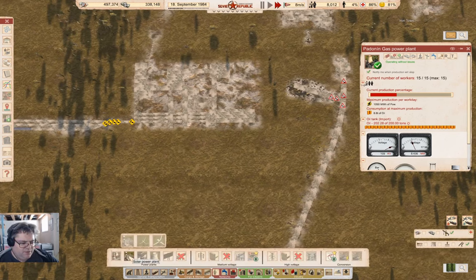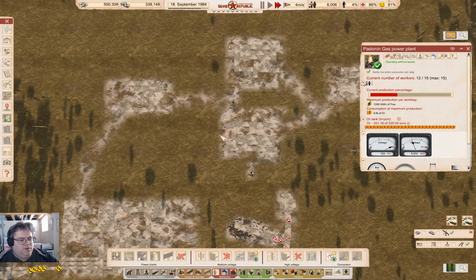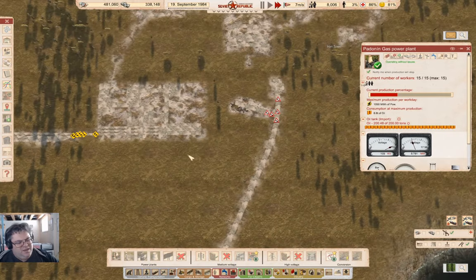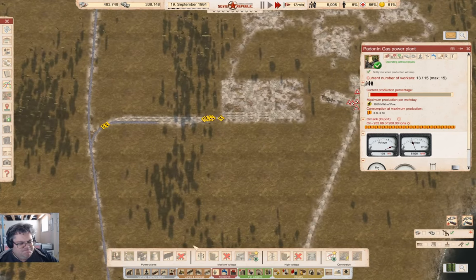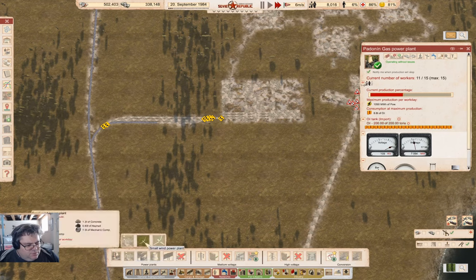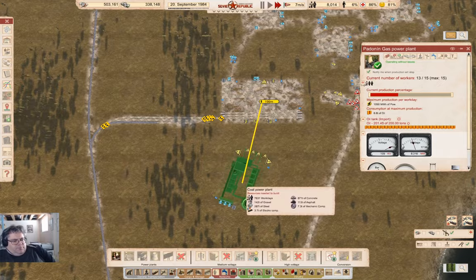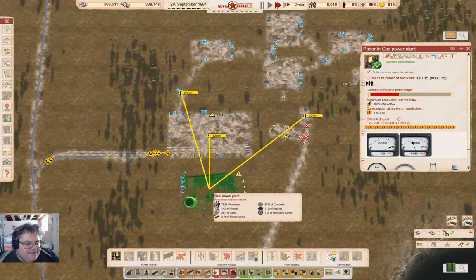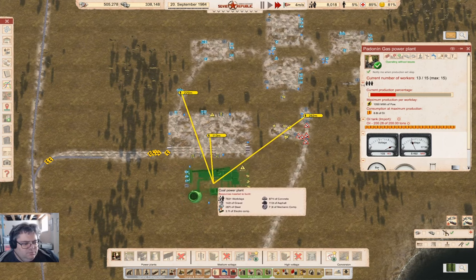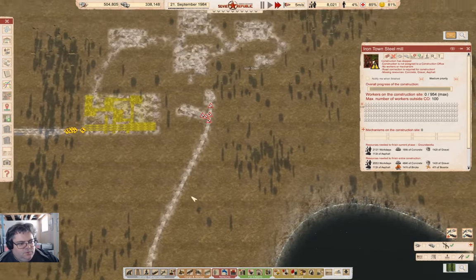That means I'm going to want a power station. I could go for a coal power plant because I don't have to bring coal up here anyway — which might be the thing to do. But I could also look at solar, but that doesn't produce at night, and wind — I don't think those are going to work out particularly well either. So I think that does leave me with coal. I'd need a coal supply up here as well.